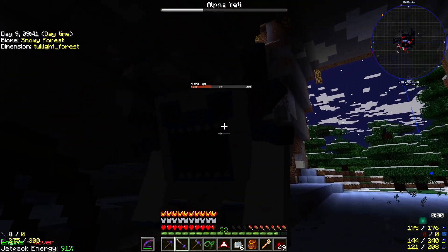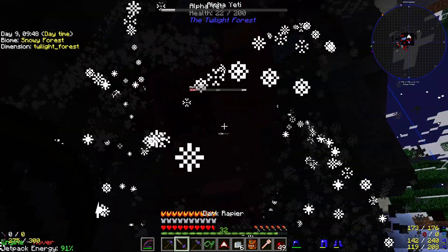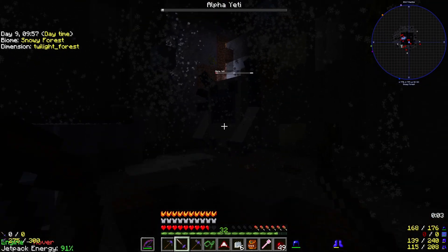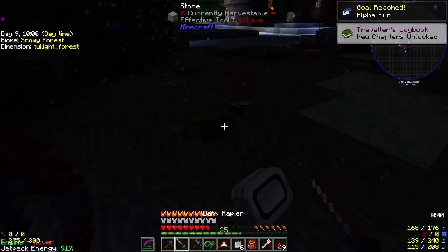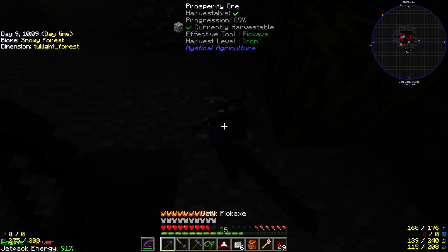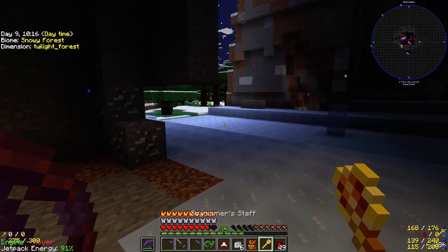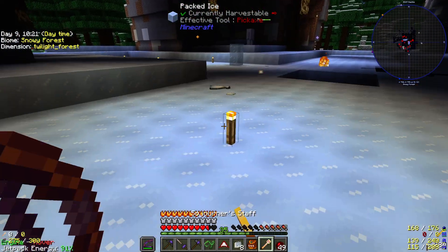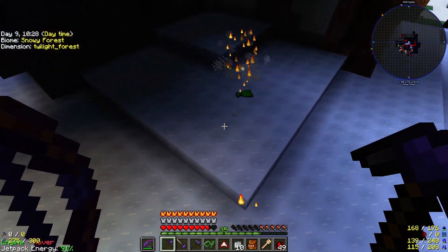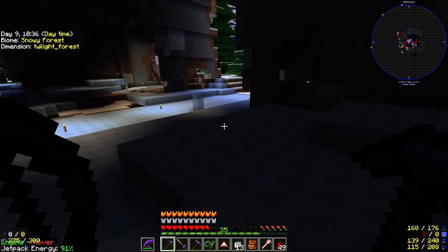I wonder if I can just hit him fast enough. Yeah, I think I can. Jeez, OP. Why is this lagging so much? Well, that was kind of cool. Hey, that's Prosperity Shard — we'll take that. It is dark in here, but that is okay. More Alpha Yeti fur. We just want as much of this as we can get. I think we're going to need like 51 of it, but we'll take as much as we can.